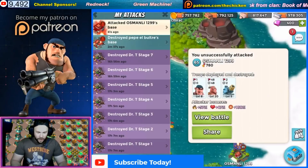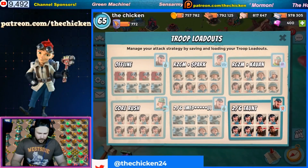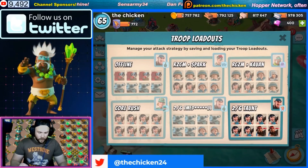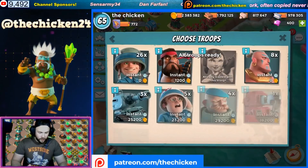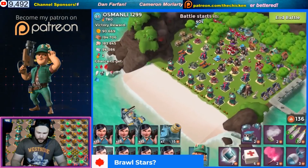Let's try an all-Zooka Rainmaker attack. This is going to be even better, I think. We'll go all-Zooka and we'll go Rainmaker. Let's see what we can get done here - we'll go on the same guy's base. I think we can do this.